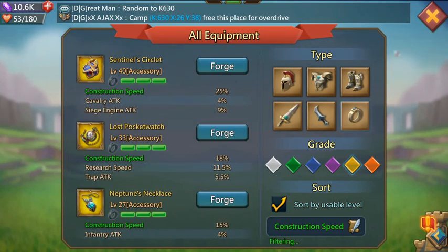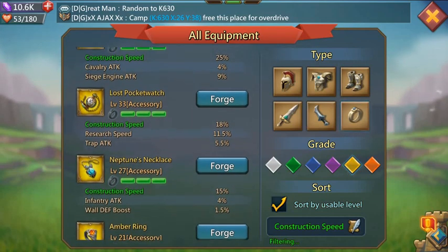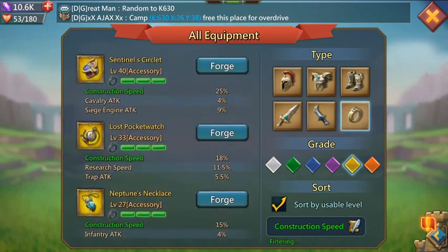For the accessory, get the Sentinel Circlet — one, two, or three depending on how many accessory slots you have open. Don't get the Lost Pocket Watch; it's just not worth it. I see it a lot on newer players and I'm guessing they think it's better because it has more percentage overall between construction and research, but you want each individually. You can just switch gear between your construction and research tasks, so just go with the Sentinel Circlet and ignore the Lost Pocket Watch.